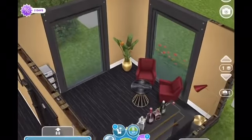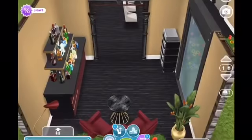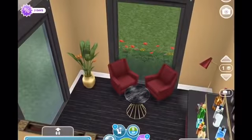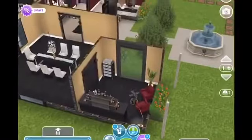Coming through this doorway, we have a little lounge with a bar. This is where the parents could come and relax after dinner, have a drink, and listen to music. I wanted to include that little area, and you can also have a little view of the flowers there too.